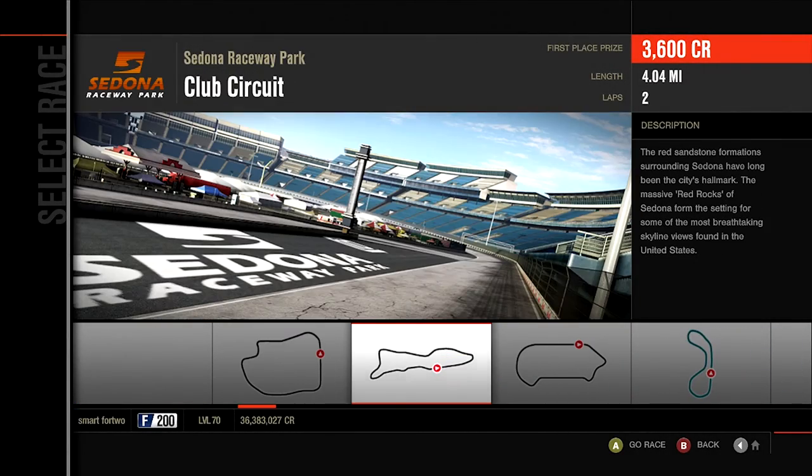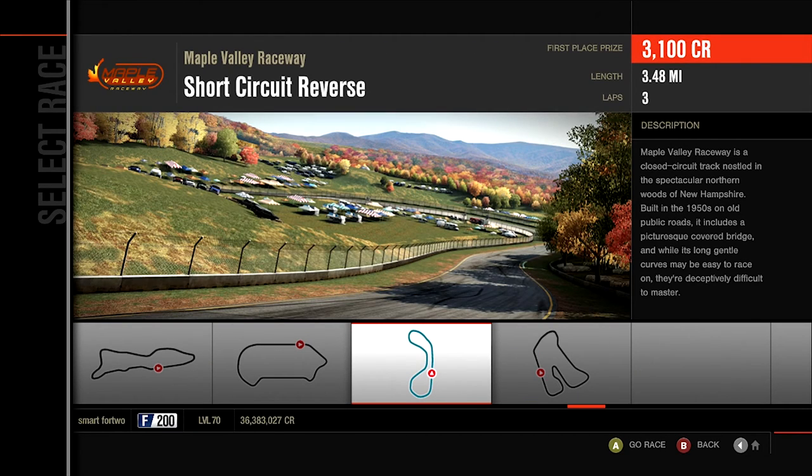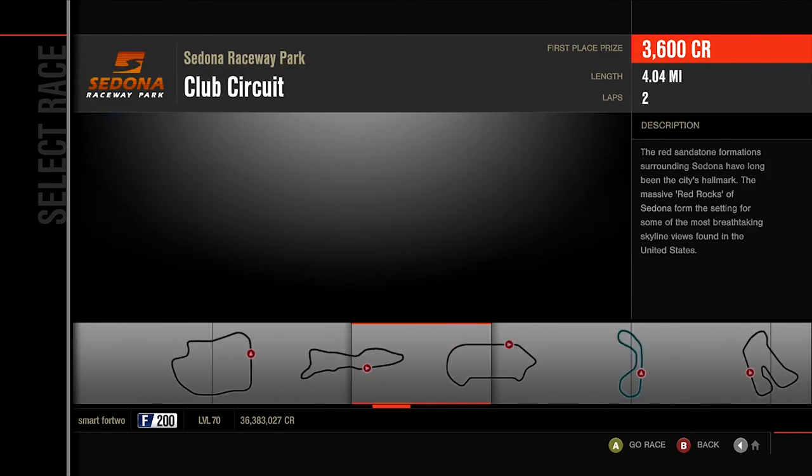So we have Ladera Short, Sedona Club, Sunset Club, Maple Valley Short, Sugar Reverse, and Hockenheim Short.